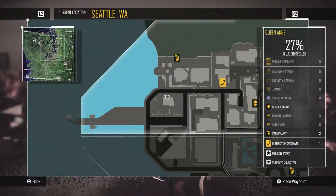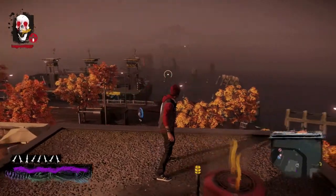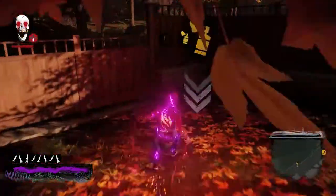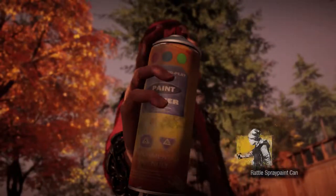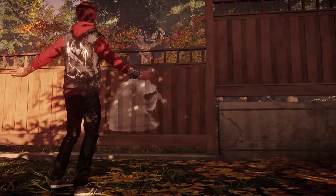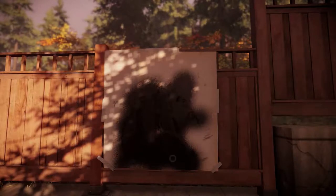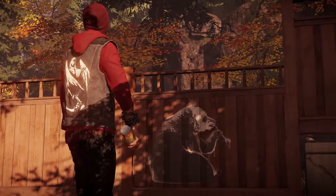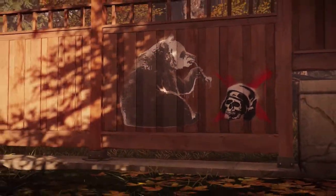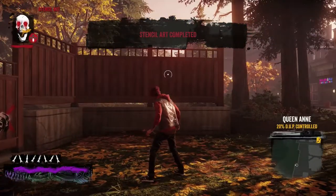We're going to start in the very first district you show up in Seattle and run around and get every single stencil art completed. I'm also using the neon ability to run around forever because I've got the upgrade that allows me to continuously run without stopping. I'm going to first show you what it's like to do it — you just have to use the motion controller, you do not need the camera. You spray paint it all, and once you finish spray painting you color it all in and it goes into another layer, and you just add layers onto it. Then what Delsin does is spray some extra stuff on and you end up with a pretty cool little image. This is the evil one, so I am going to be doing every single evil one.